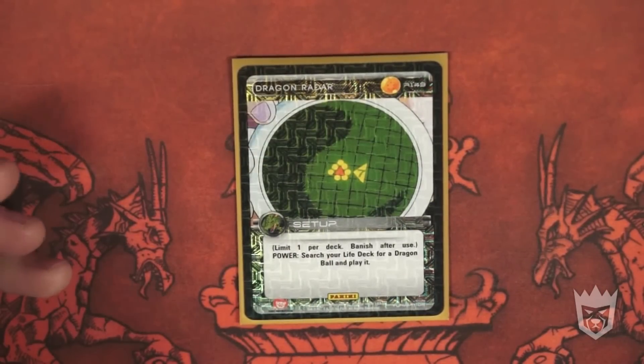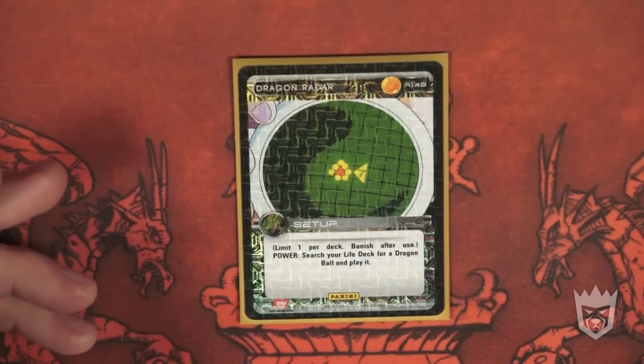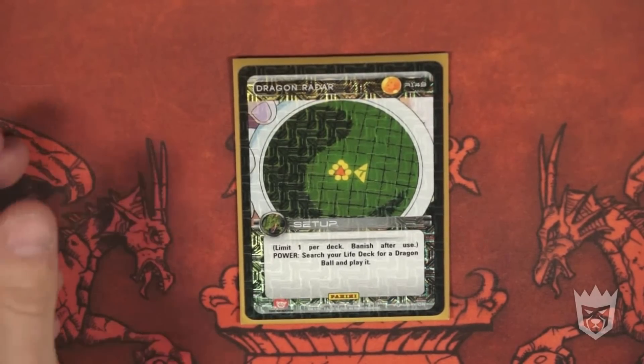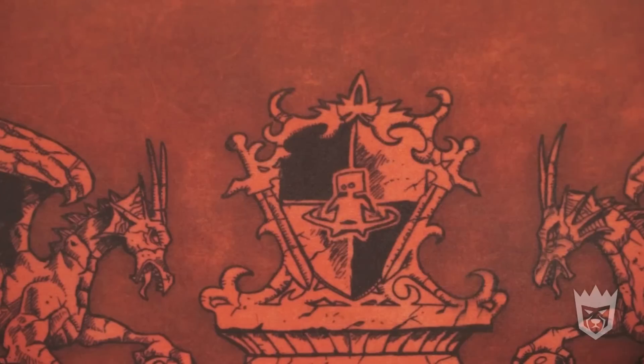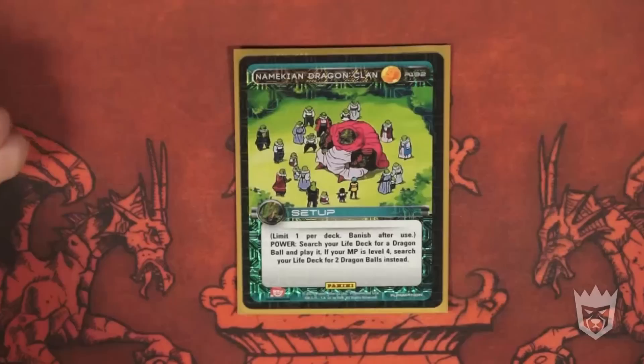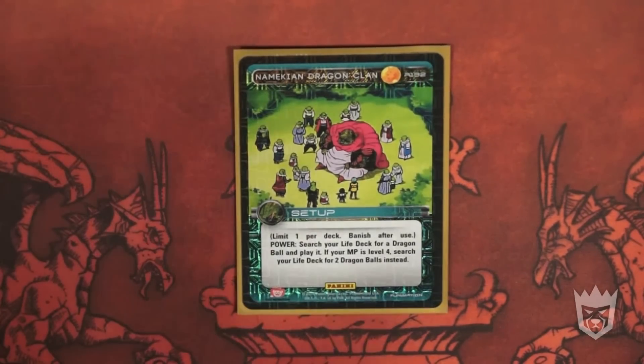Dragon Radar — limit one per deck, vanish after use. Power: search your life deck for a Dragon Ball and play it. Playing it is far better than just placing it in play, and that's why Dragon Radar is a staple in any Dragon Ball deck. Get whatever Dragon Ball you need for the situation. Making Dragon Clan is very much the same thing, except better — limit one per deck, vanish after use, search your life deck for a Dragon Ball and play it. If your MP is at level four, search your life deck for two Dragon Balls instead. At level four you can put two more Dragon Balls out, getting two Dragon Balls closer to not only an anger victory but a Dragon Ball victory as well.